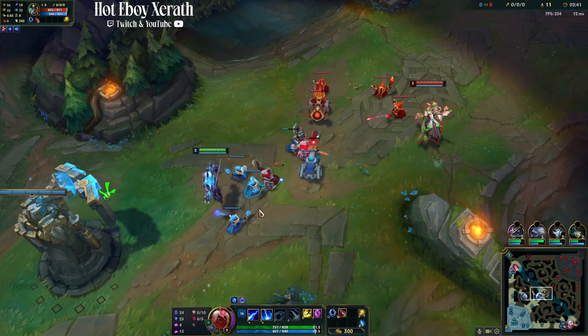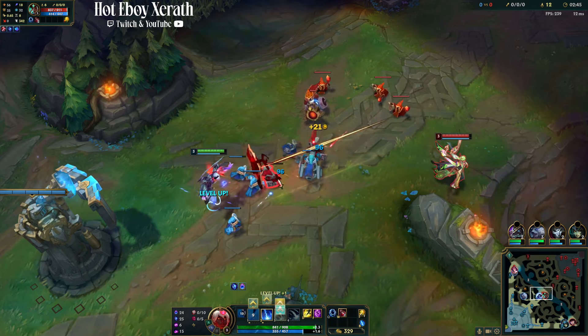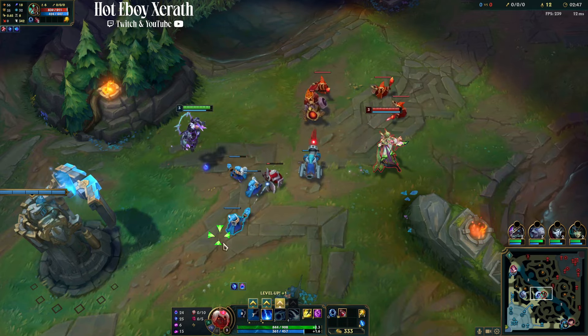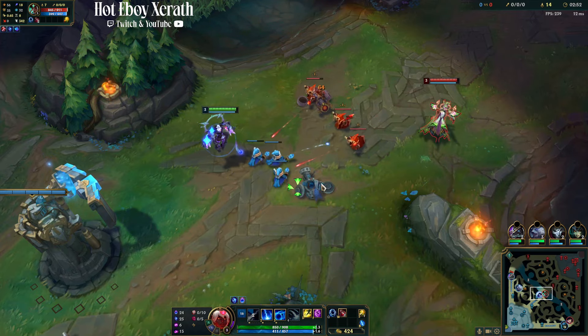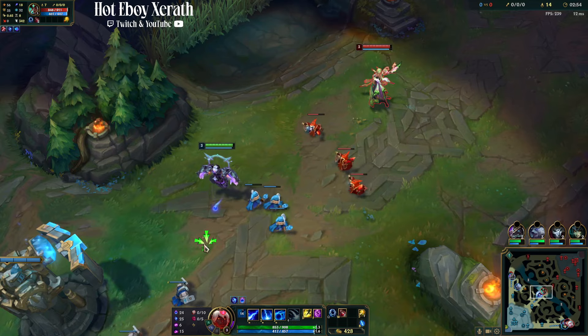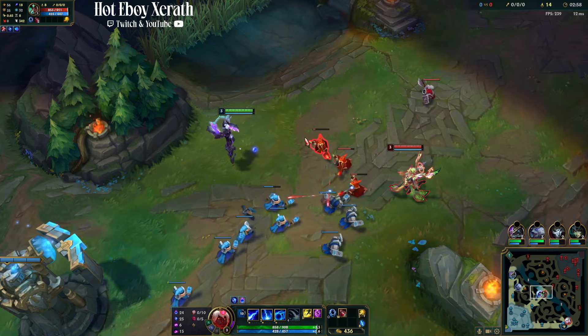You don't want the wave to crash so you do want to continually match the wave. If she's pushing, you push. Just try your best to make sure it doesn't crash. And make sure if you do have to use abilities, make sure you get those cannons — never miss cannons. They're worth too much gold.